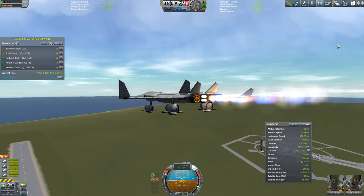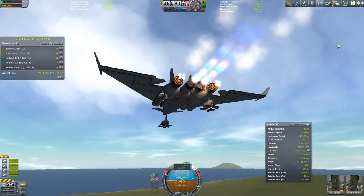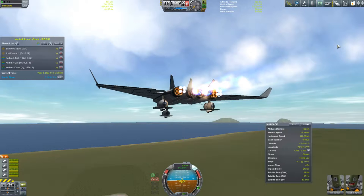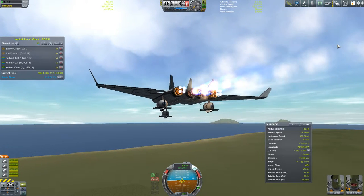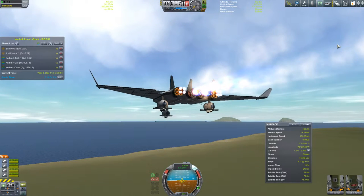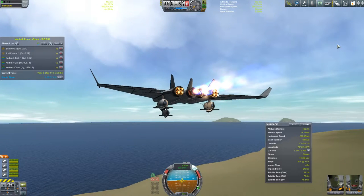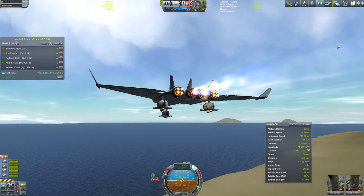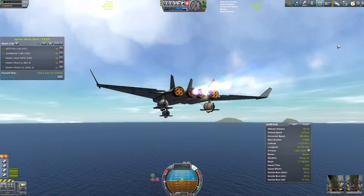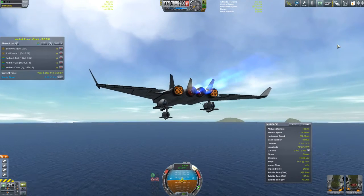And actually give some more power to the engines by switching them to closed cycle, so we are burning oxidizer now instead of atmospheric air, just to give us a few more newtons. Now let's disable the auxiliary engines and throttle down. We might as well just go for landing right now, so we can cut off these engines. We have a lot of speed to shed.